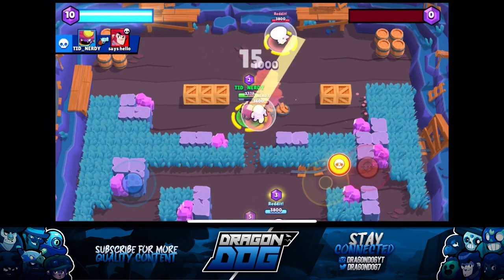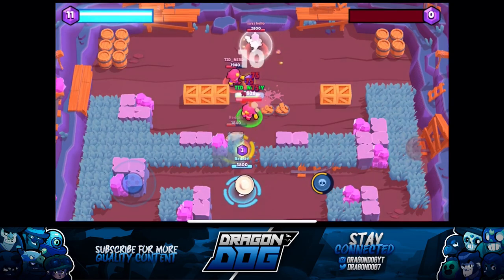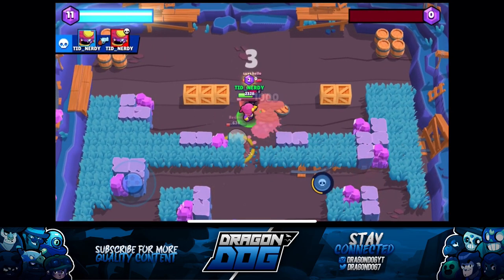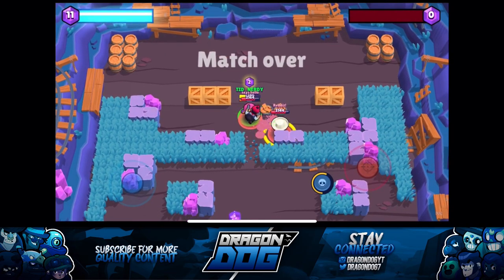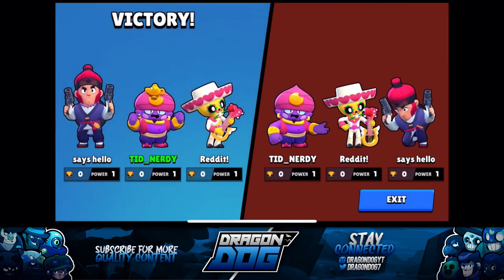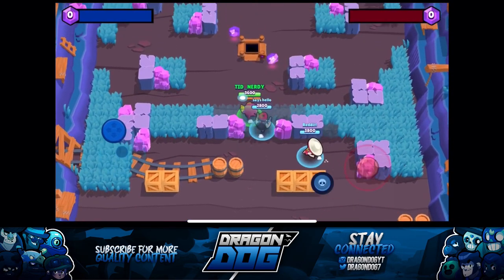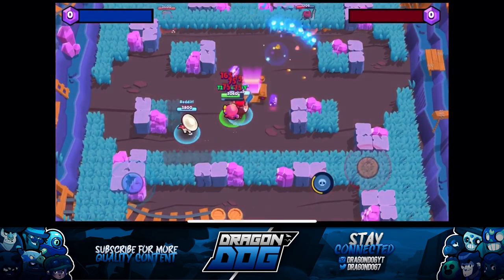I think Gene could be comparable to Tara because they have similar super mechanics. Gene can pull in a single brawler and do a lot of damage up close, however his slow reload speed prevents him from being overpowered. On the other hand, Tara's super can pull in as many brawlers as she wants and she has a medium reload speed, so she can deal a lot of damage in a short time. At first glance I feel like Supercell did a really good job balancing Gene, because his reload speed prevents him from being overpowered but he still does enough damage to be viable in the meta.